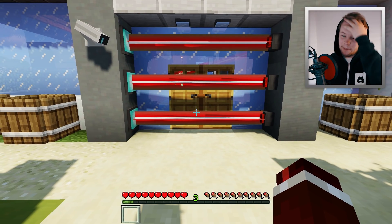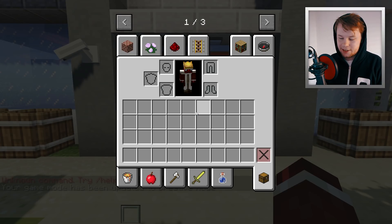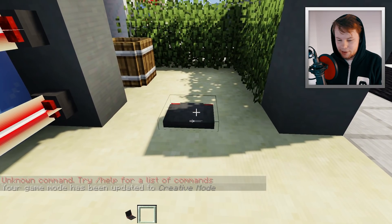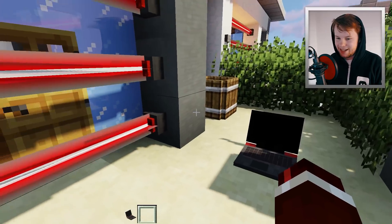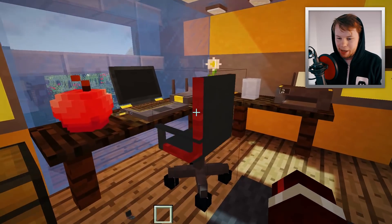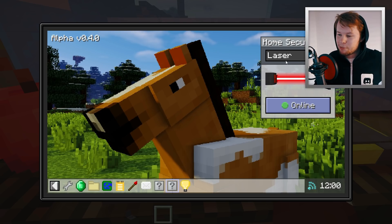Let's go ahead and deactivate these lasers, because you can turn them on and off in case you want to get inside of your house. We need to grab a laptop out. So this is actually an add-on to my device mod — we're going to place a laptop down and connect to the lasers network. Let's go up to my room because I'm pretty sure this one is actually connected to it. If we go to the Home Security Manager application on the laptop, we will actually be able to control all the lasers throughout my house.